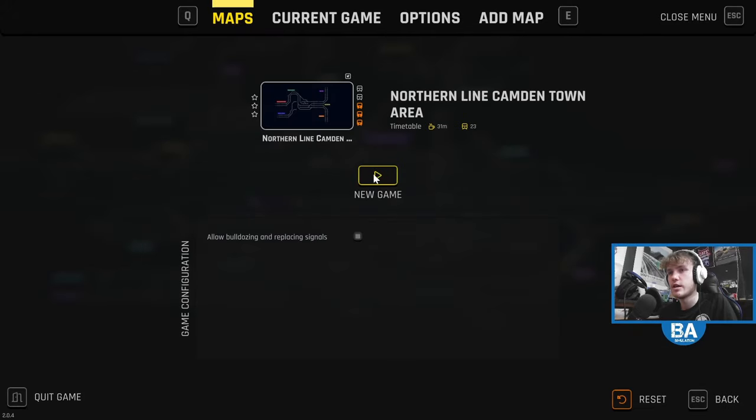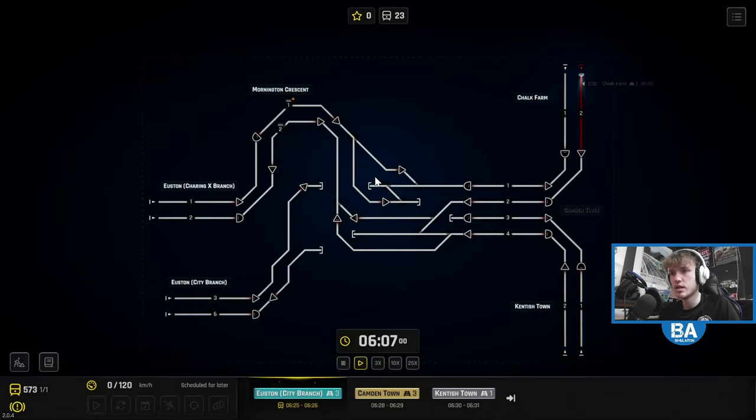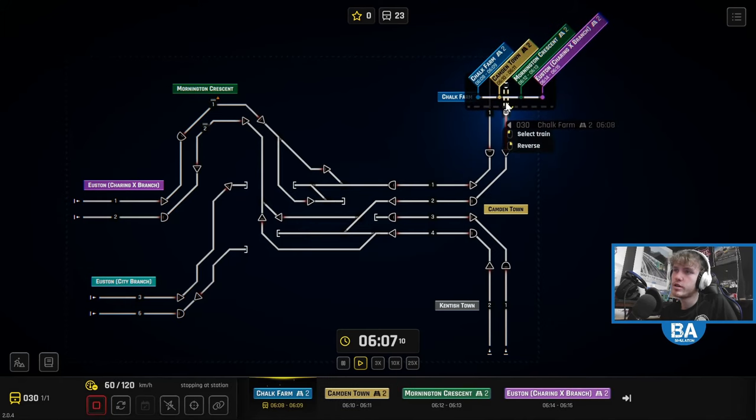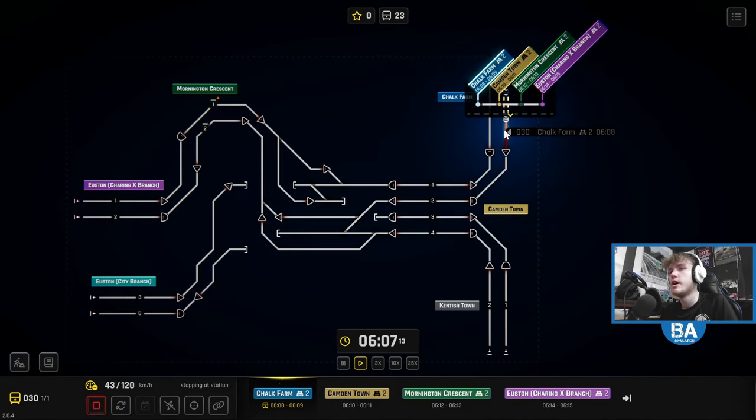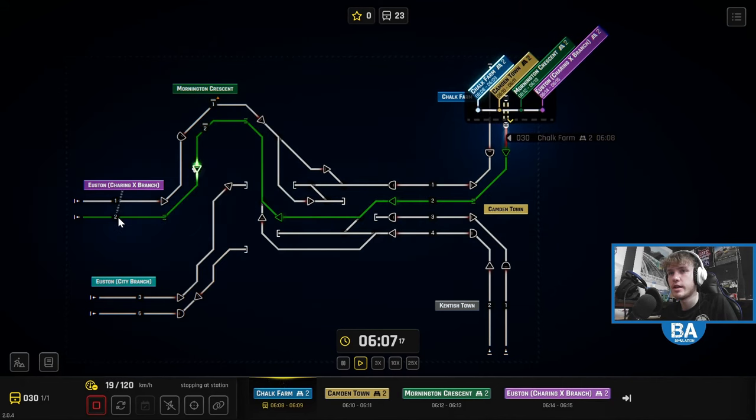New game, let's go, in we go. So this is the Northern Line — there's a little torch, a little bit of light around the cursor there. Where are you going? You are going to Euston on the Charing Cross Branch. I'm going to take a guess, we'll go that way, that way, that way, and then that way. That's the speed up time.